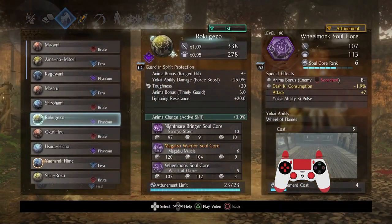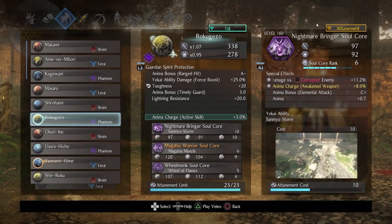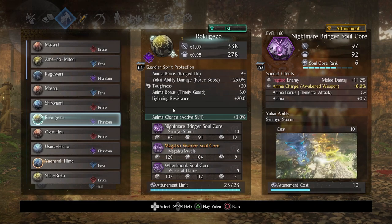Let's get on to the guardian spirits and talk about what I'm working with. The first soul core I need to use was Nightmare Bringer, but before I get to the soul cores, let me explain why I think this guardian spirit — Roku Gezo — is so great. There are a few things: it has lightning resistance, which is nice. Now if you're running an A agility, A toughness setup — or even double A agility and double A toughness — Roku Gezo is your friend because you get 20 extra toughness, which is great.